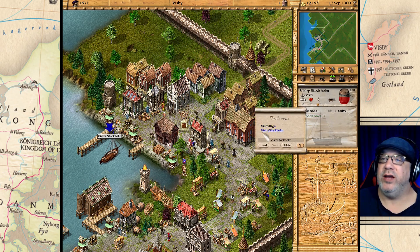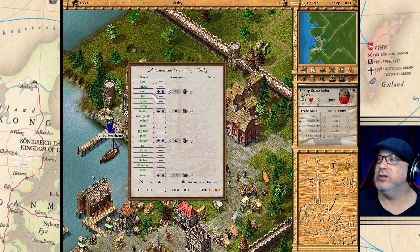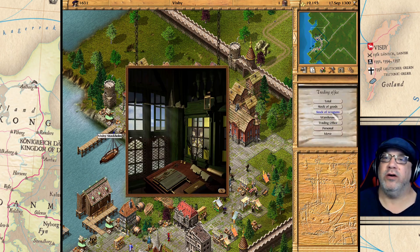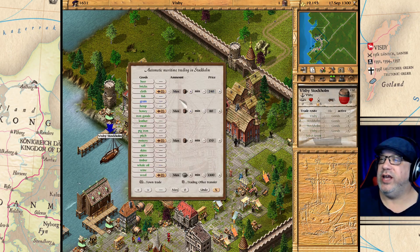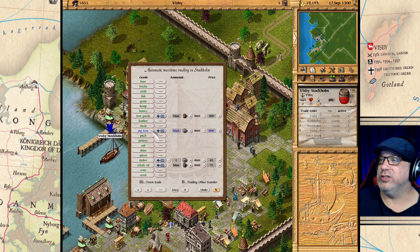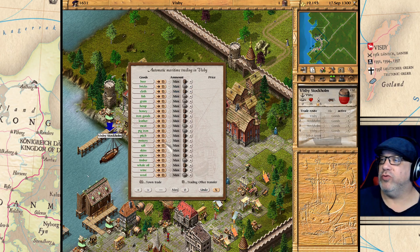I've been working on a couple of these trade routes off screen, so let me load this one up and go through it with you. For the goods we are going to be picking up from our warehouse: cloth, honey, pottery, and wool. This is the stuff that Visby is creating and what our trading post is purchasing for a nice low price. We'll be adjusting these prices and fine-tuning as we go. We're going to go to Stockholm and sell these items that Visby creates. The next step is buying what Stockholm creates: iron goods, pig iron, timber, and whale oil. Then we go back down to Visby and drop everything off.